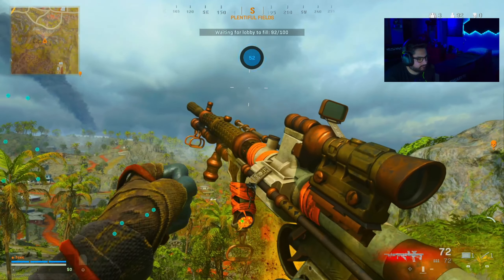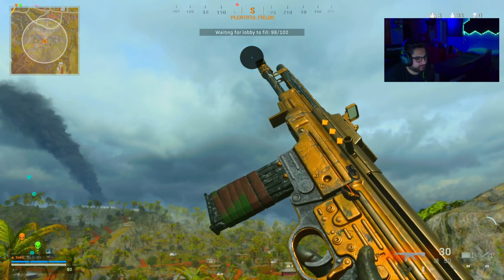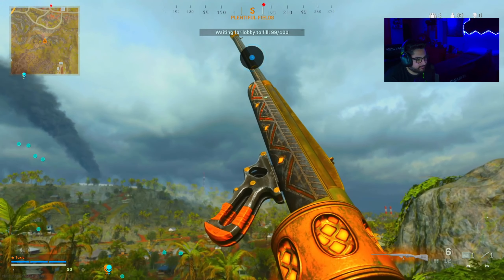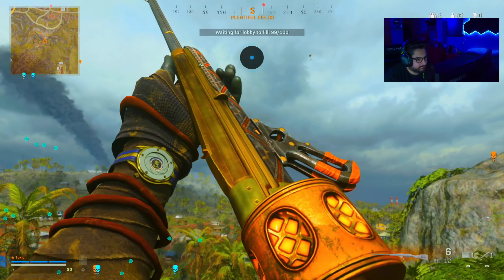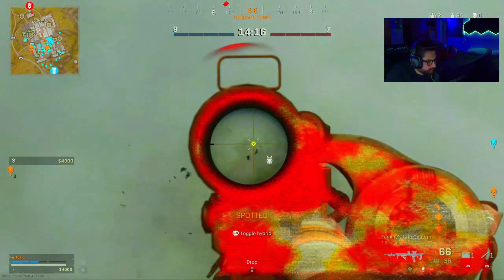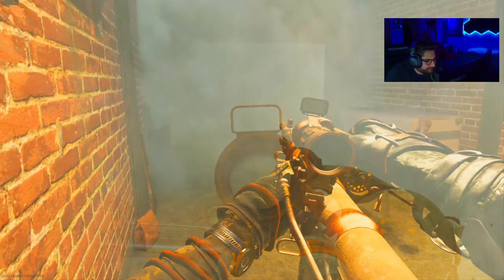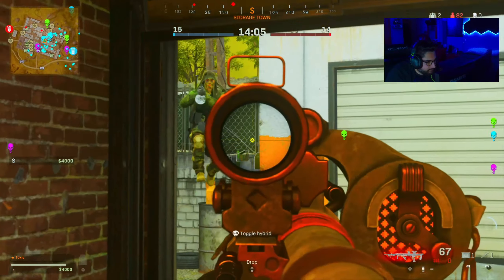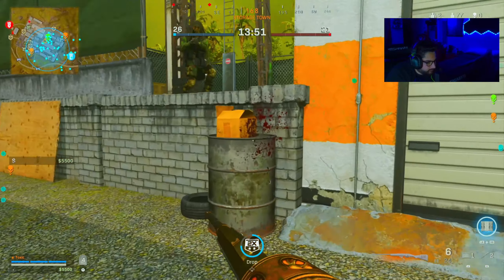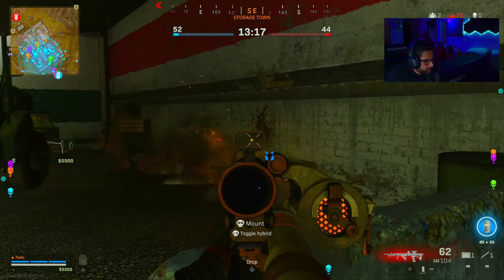All right, here's the Owen Gun. Here's the STG. And the Einhorn. I can't see him! Team-mates just saved my life.